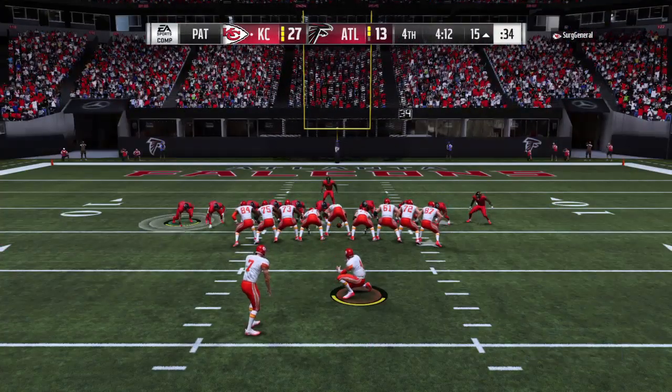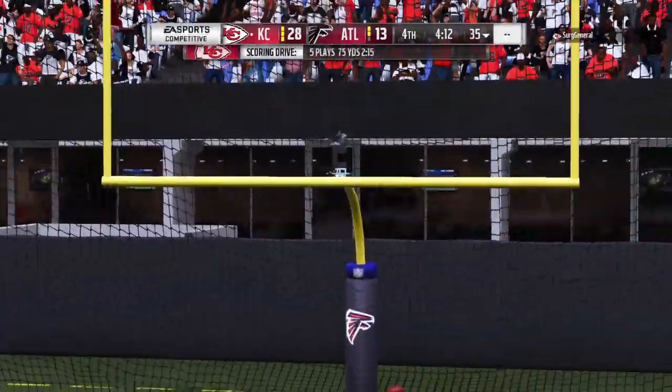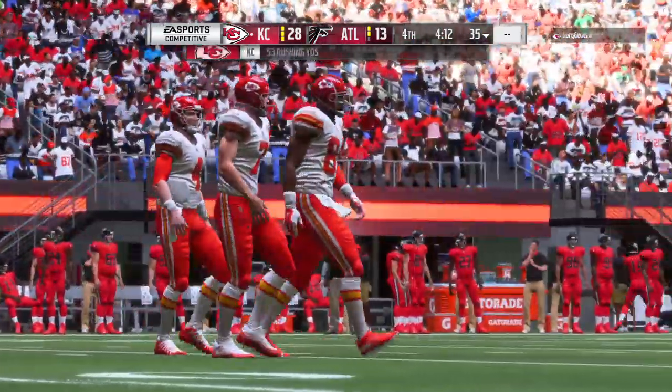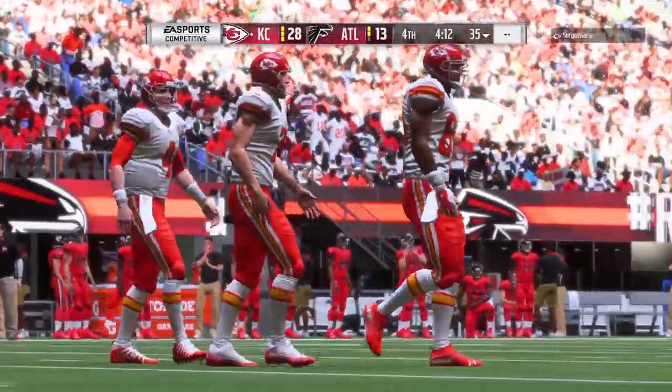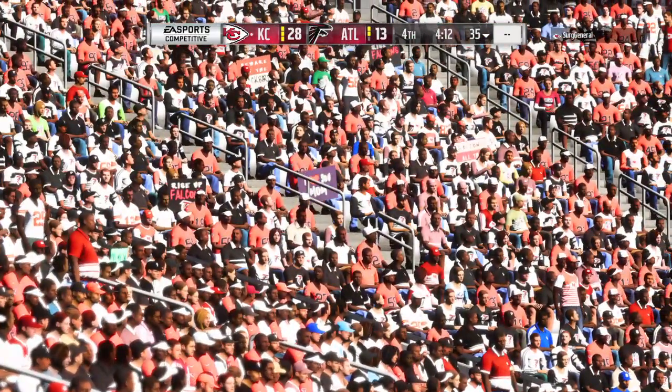Well, partner, that was another explosive run, and one thing I've learned in this game — the offensive line has to get a lot of credit, but for big runs to occur, the wide receivers have to block well downfield. And then you have to have a good guy carrying the ball too. Oh, without a doubt — you need that difference maker lugging the rock.